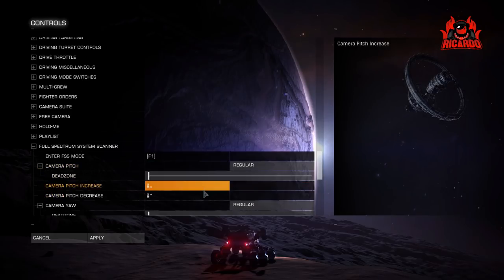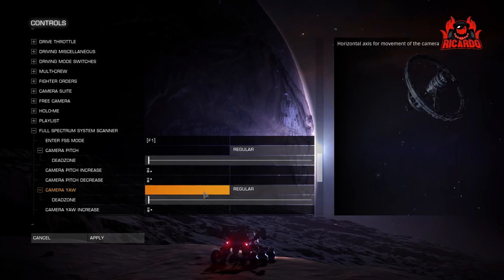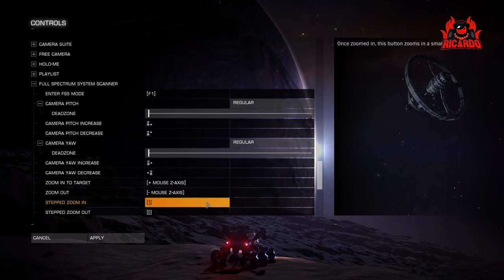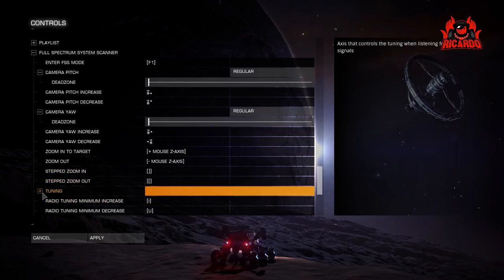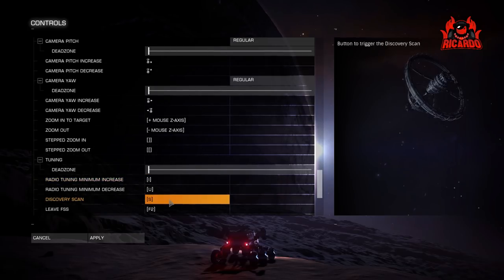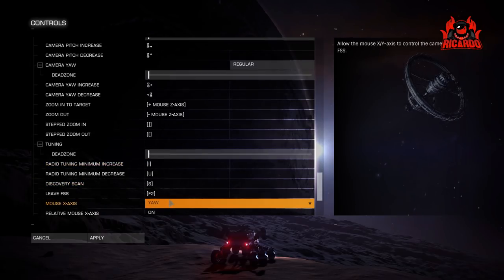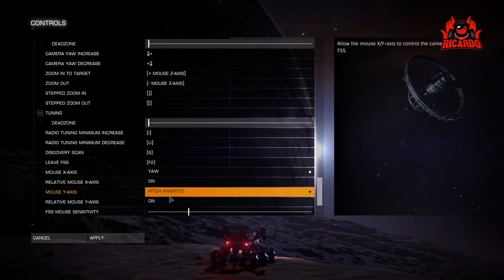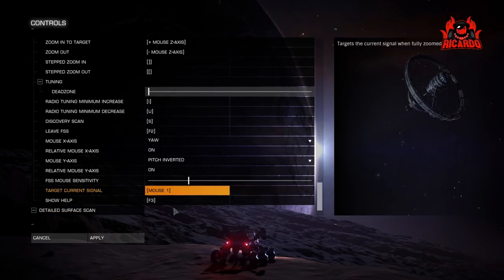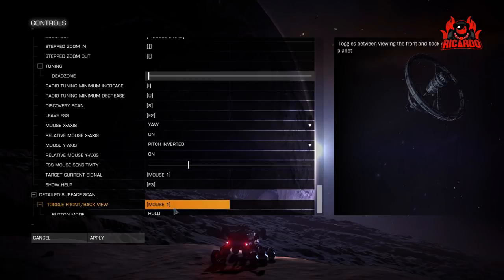I've also made sure the dead zones are set to default, otherwise it's going to move all over the place. Scrolling down: zoom in and zoom out on the mouse wheel, and you can step in with the bracket keys. Tuning I've got I and O — I to increase, O to decrease. For the mouse axes I've inverted the pitch, so when I move the mouse up the map moves up, and down moves down. To target the current signal I've assigned mouse one, so to lock on to a planetary body from the scanner, click mouse one.